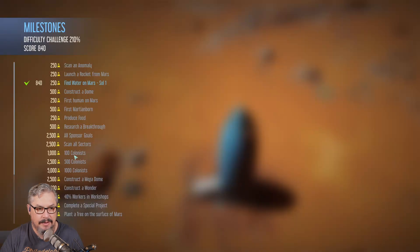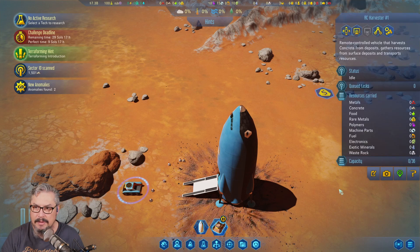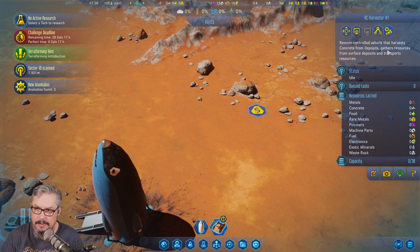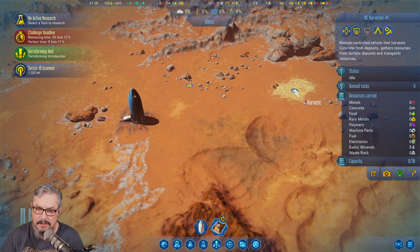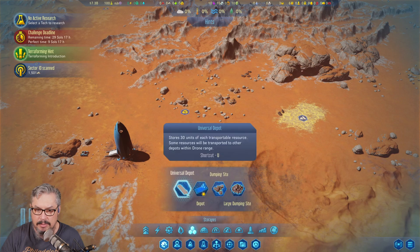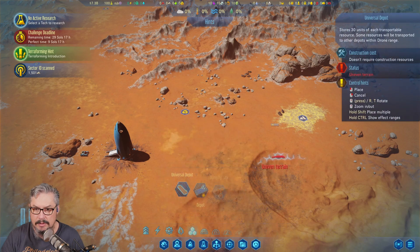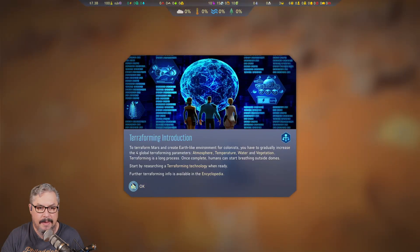I'm thinking of pausing because we've got a deadline, obviously. So we've got a milestone — that's great. I'm trying to figure out what to do. You can get concrete — you can harvest with the RC harvester. So if we put a concrete depot here and a universal depot, just for the sake of it.